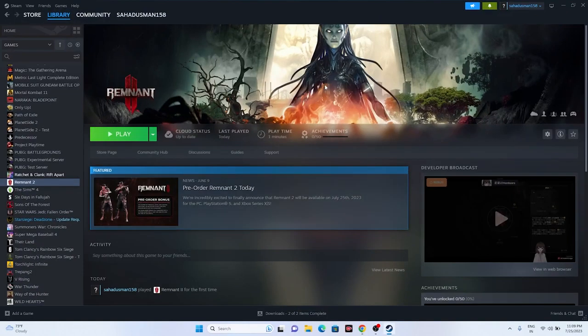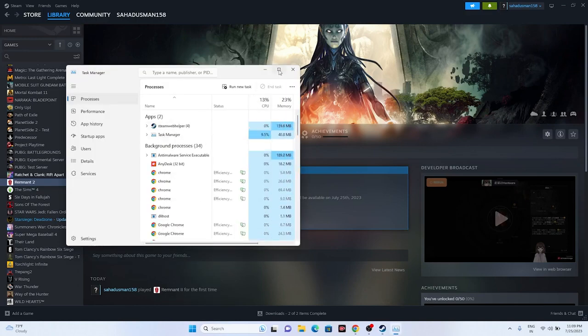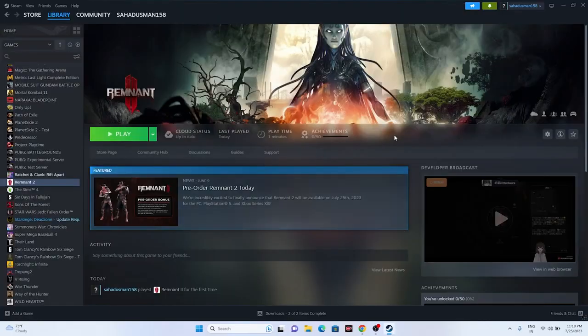Next, close all overclocking applications — this is one of the main reasons for crashing. Open Task Manager by right-clicking Start. You can see there are around 40 apps running in the background utilizing performance. Remove all unwanted apps, including Discord, RivaTuner, MSI Afterburner, etc. Once removed, go back and try launching the game.